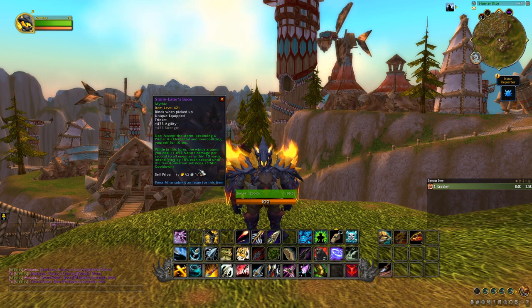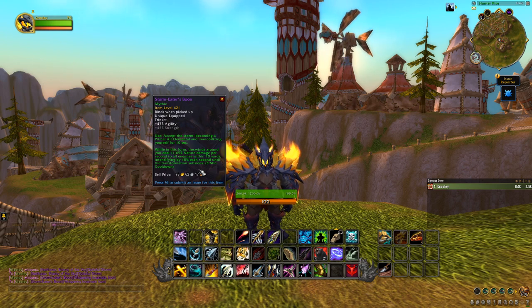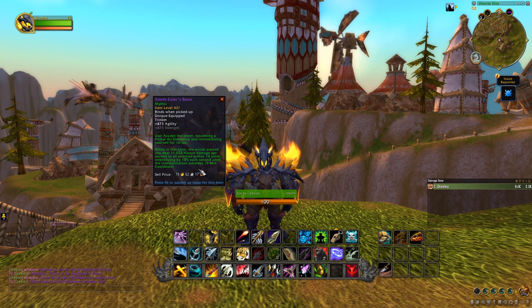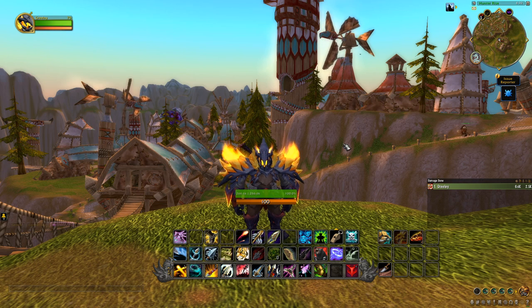You can't do anything damage-wise normally, but you'll pulse damage to every target in the area — hitting for 11.6k intensifying every second for that 10 seconds, doing 10% more damage each time. It's a three-minute cooldown, not great on bosses, but on trash it will absolutely decimate huge pulls. I watched a streamer doing higher beta keys and Storm-Eater's Boon was annihilating massive pulls — more damage than you could ever do on your hunter. It's caught one nerf already but it's still going to be a fun item I cannot wait to get my hands on.